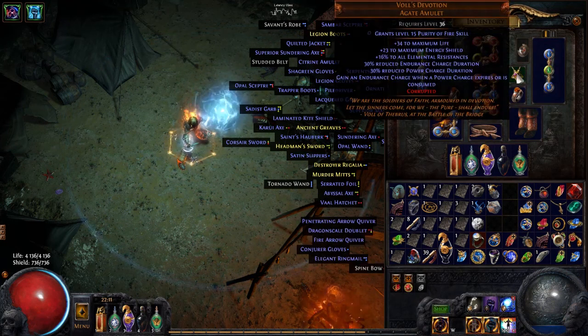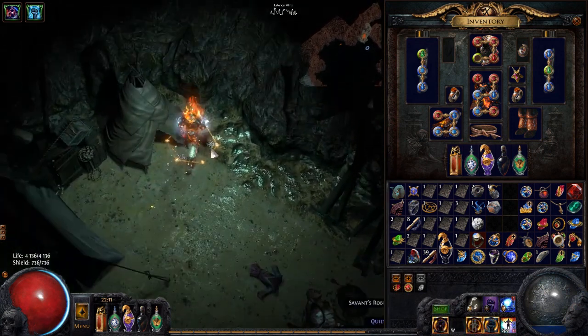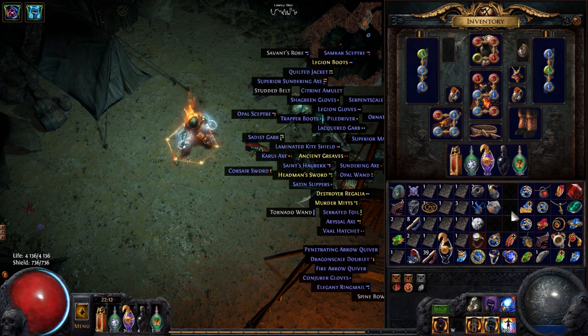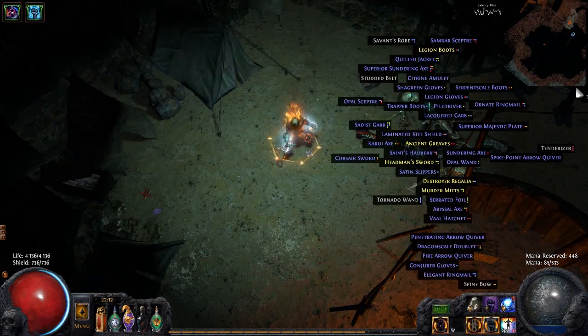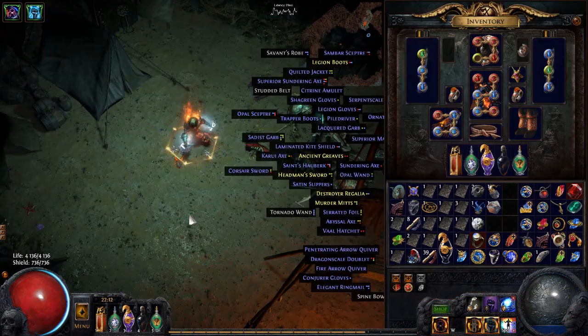The most expensive item I have is a Voll's Devotion amulet, which is really expensive. But you can use a rare amulet instead if you go dual curse, and you can enable dual curse with help from this ring. There are other ways to get Endurance charges — you can use a ring that gives you Endurance charges, which is really cheap. But I'd be sacrificing a lot of defense, and defense is something I really need. Anyway, this was my brief overview of this character. Again, it's not the most viable character, but it is one of the most fun.